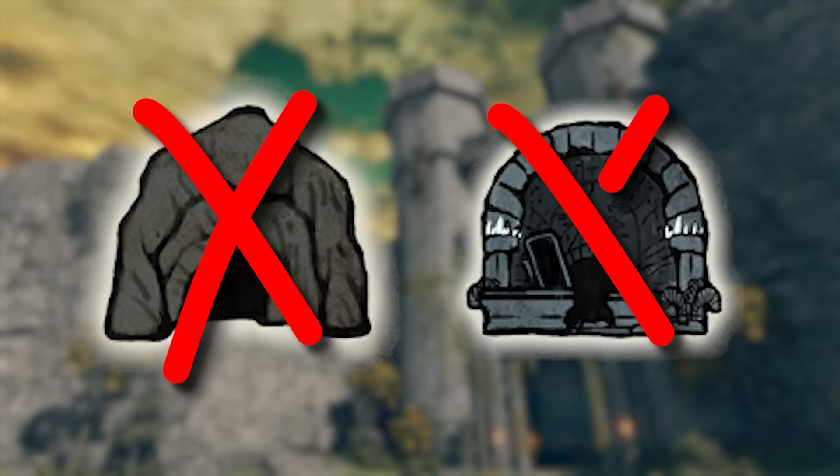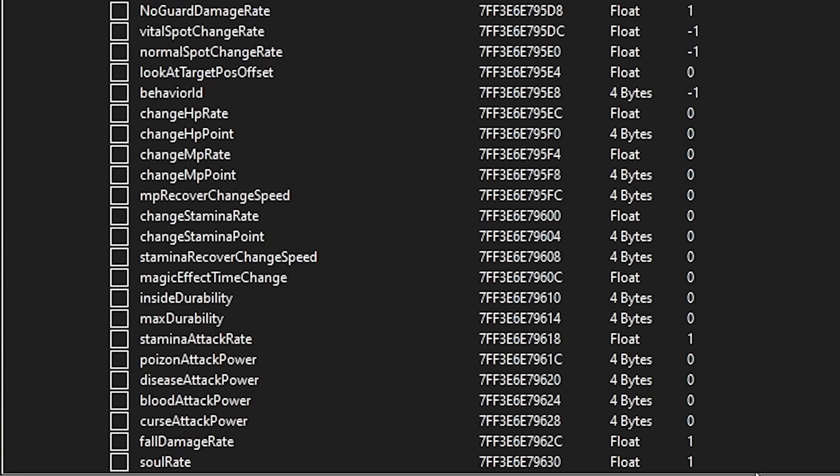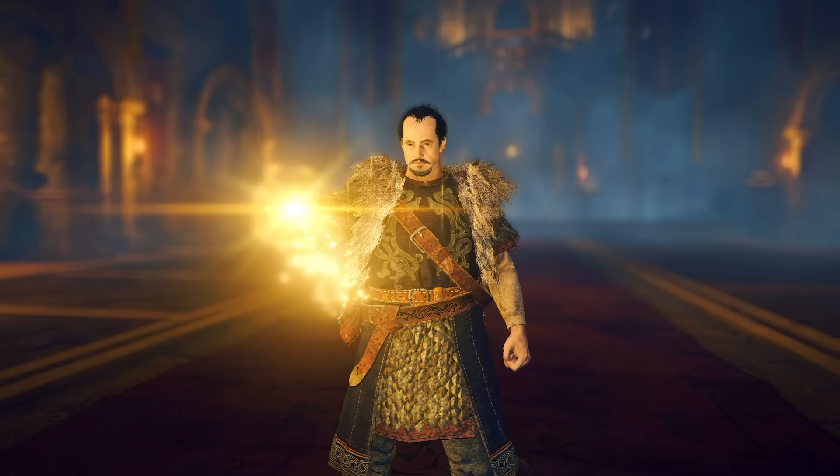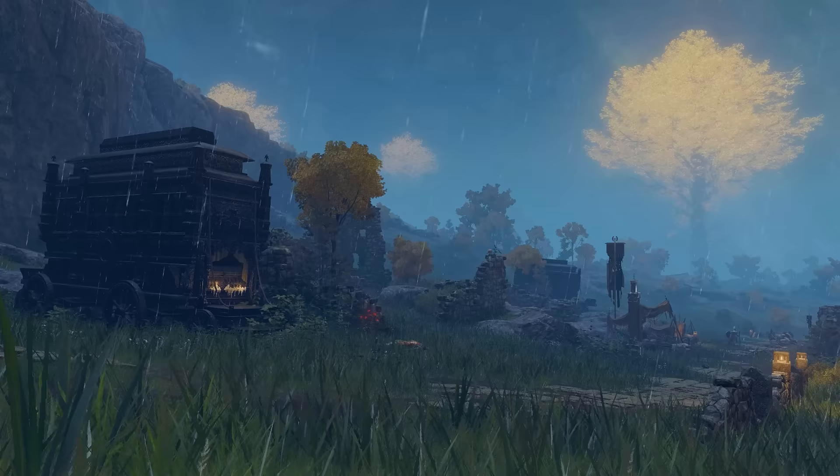Good news, however, is that all of these increases stack multiplicatively. So for the sake of testing, I edited two of my talismans to give me a 5% increase since both of those effects cannot be reproduced. All in all, we are looking at a 172% increase to rune gain. So where do we start?